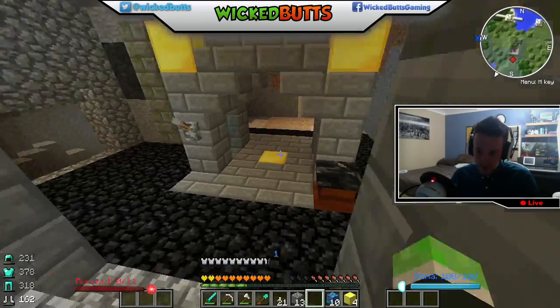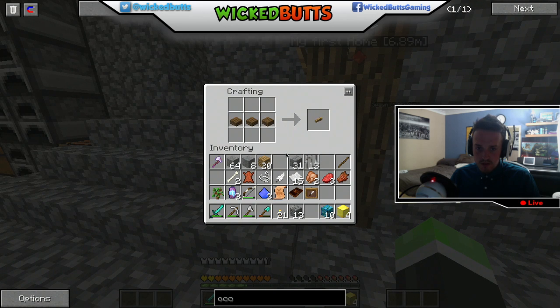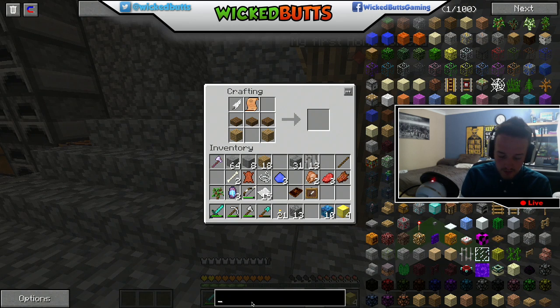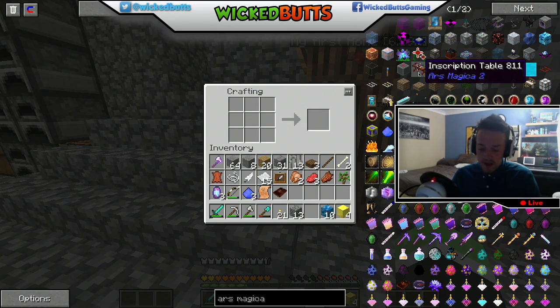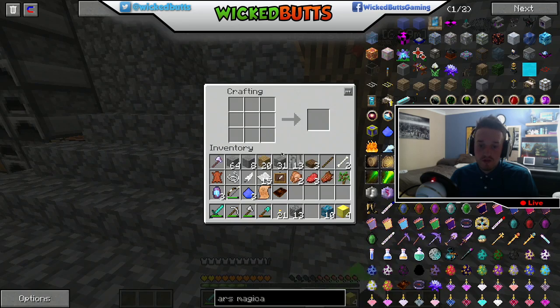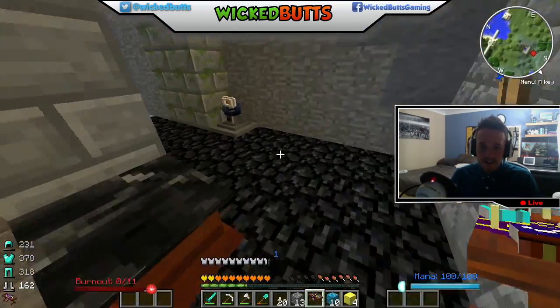I'll place that there for the moment. Then I need my inscription table — that's the one. One two three, feather and a torch. So one two three, one two, spell parchment, torch, feather. Bingo, a-zinga-pop!